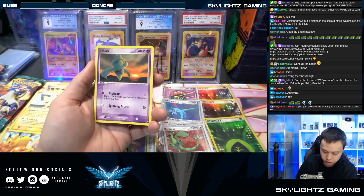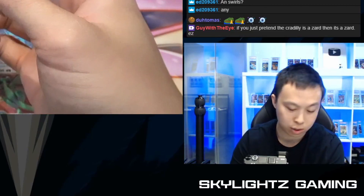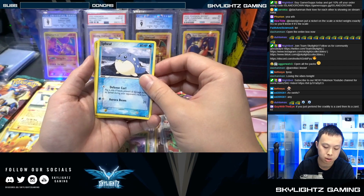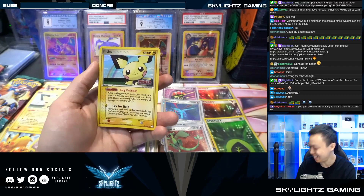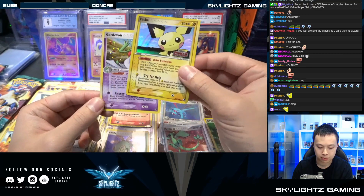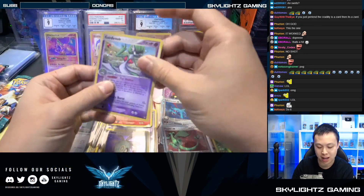Sharpedo, Warp Energy, Baltoy, Seedot, Magnemite, Torchic, Sableye. Okay, watch this - it's reverse all crap now. Because you do it, you have to take your time. If you don't, it's not gonna be good. Oh wait - wow, goddamn! Okay, it's actually good - reverse holo rare Pichu! Gardevoir - called it! Power Keepers holographic Gardevoir, very nice. We're gonna grade all these tens, baby. Energy Recycle System.